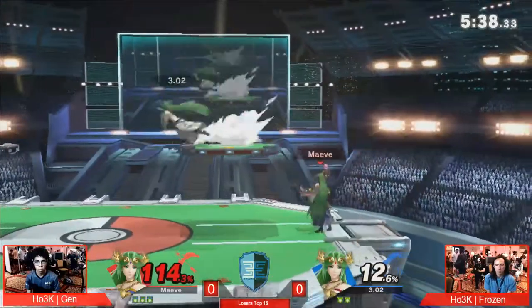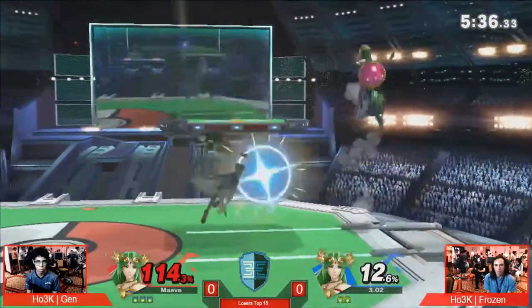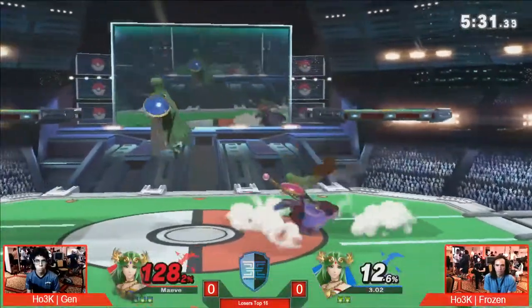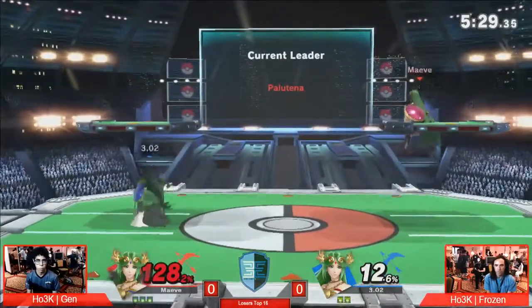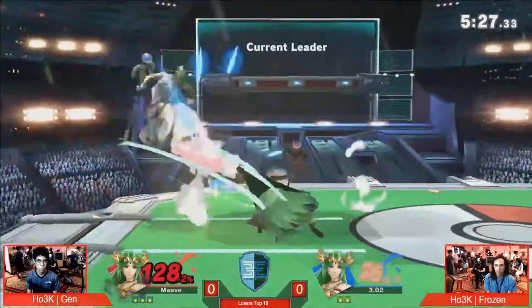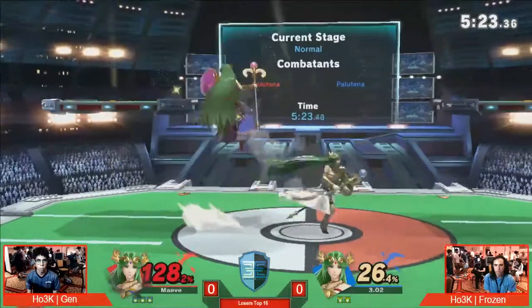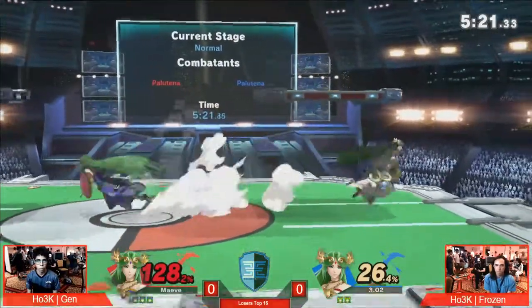You see Gen with him, and this is almost basically an even game because anything will probably just about close out the stock for Frozen. I keep thinking — who is who? But we have Gen using the blue skin, if you guys didn't know, and Frozen using the white.